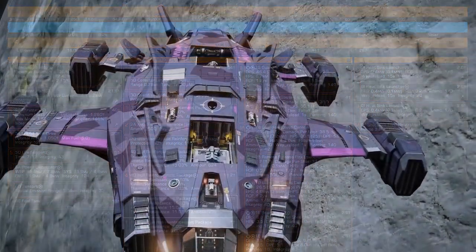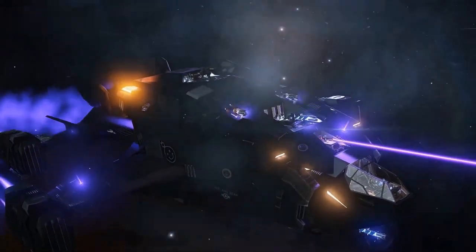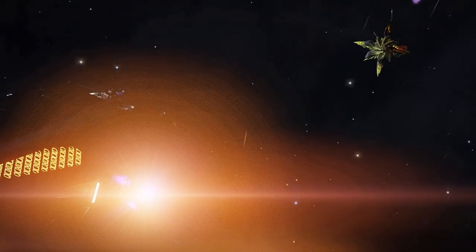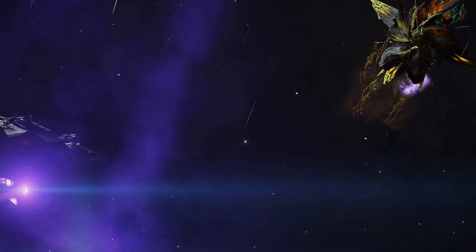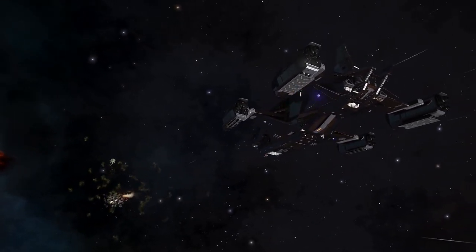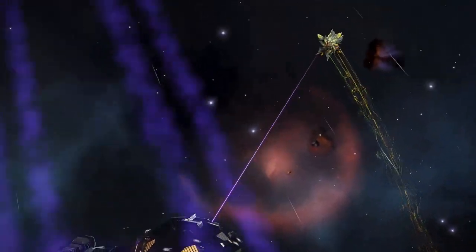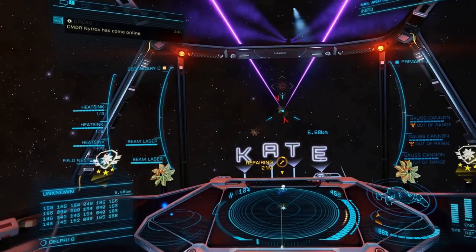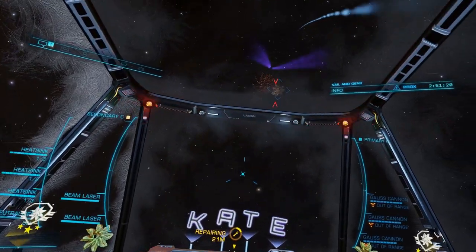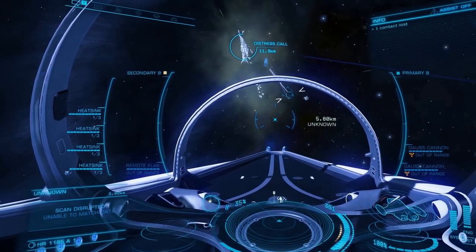For hardpoints, there are really only three weapons to concern yourself with. Guardian Gauss cannons are the most effective weapon against all interceptor variants. These will need to be unlocked by retrieving a guardian weapon blueprint and materials from a guardian structure. Other guardian weapons and human AX weapons are all inferior and effectively useless beyond Cyclops variant interceptors. The remote release flak launcher is the only effective weapon for combating the Thargon swarm. It is an experimental class weapon that does not need to be unlocked. The thermal vent beam laser is an engineered beam laser with long range modification and thermal vent effect, used to wear down Thargoid shields faster — and since the thermal vent effect cools your ship while hitting a target, it can also act as a method of temporary cooling, especially in shielded builds where silent running isn't an option. As a beginner, equip flak and the maximum number of Gauss cannons you can fit.